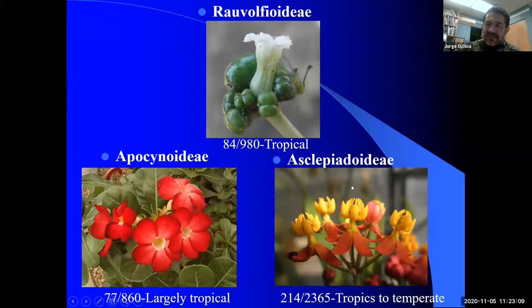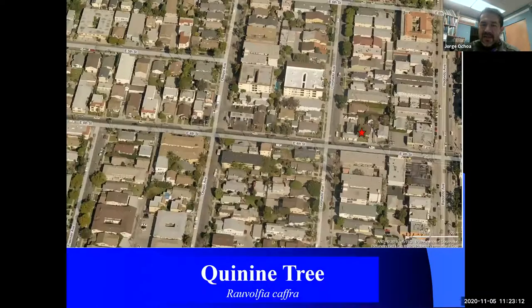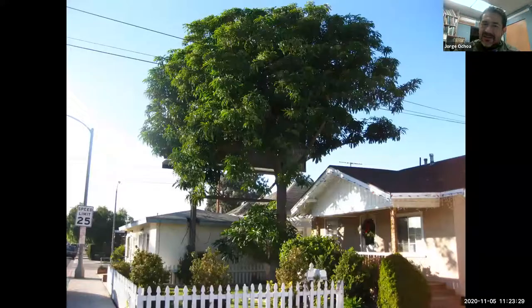Beginning with the Rauvolfioideae, the best specimen for this subfamily is on Fourth and Coronado, or Fourth and Redondo — there is a house with a quinine tree. The tree looks like this: it's still there, very healthy and happy. This is also where proper ID is very important. When I saw it, I had an idea what it was going to be, and I was picturing a tree that would be completely covered with big plumeria-like flowers, knowing it was related to that family.